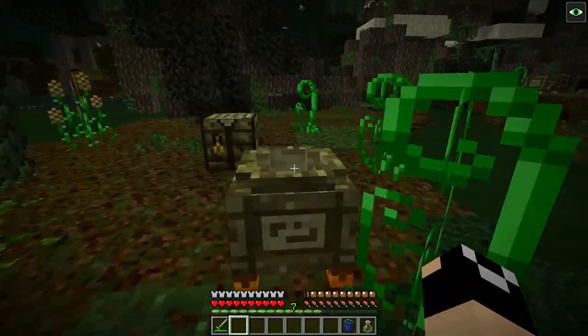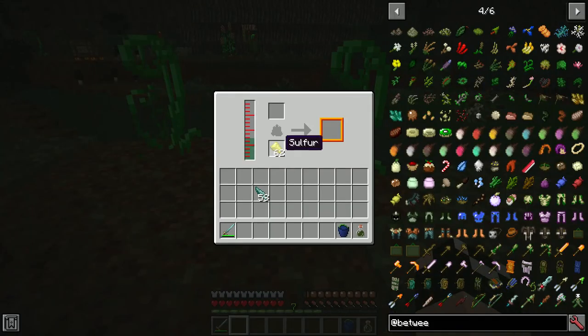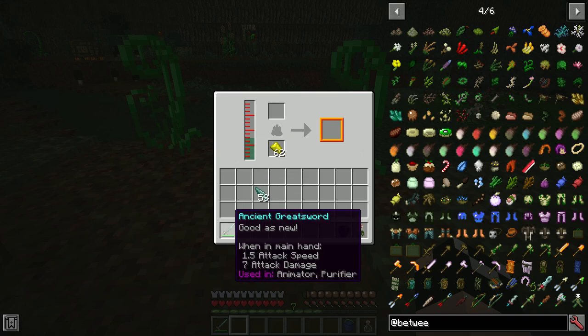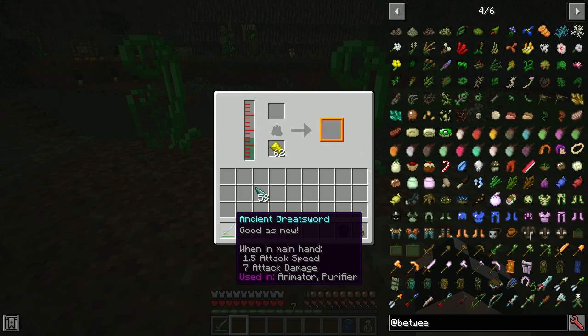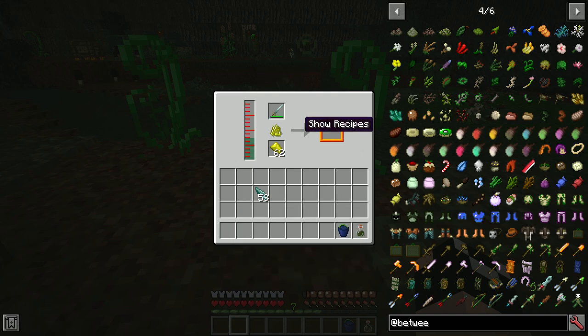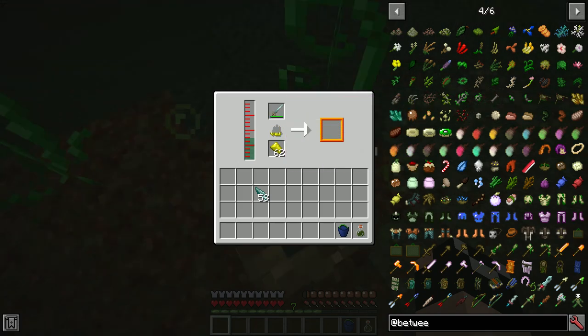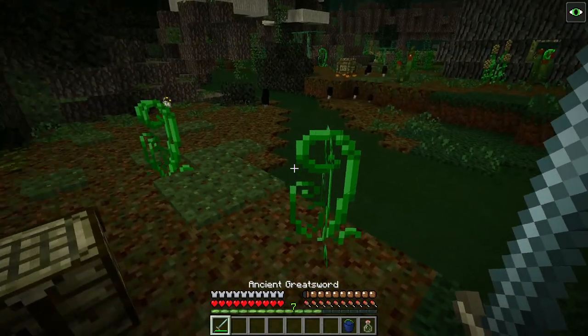We do have a couple ways to combat tool corrosion. The first is the Purifier. What we can do is put sulfur and swamp water into it. The Ancient Greatsword can be used in the Animator and the Purifier — the Animator is used for durability, we'll talk about that later. If I throw the Ancient Greatsword in, it's going to start running, and basically what's going to happen is it's going to clean off all the corrosion. That's the first method — upkeeping your weapons and keeping that corrosion off keeps them working in tip-top shape.